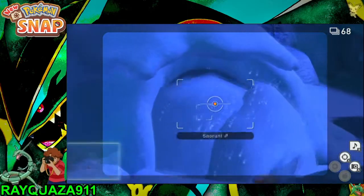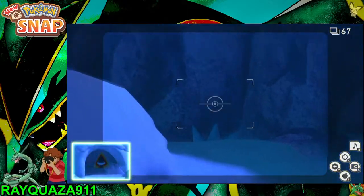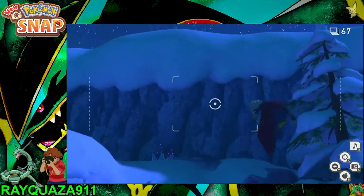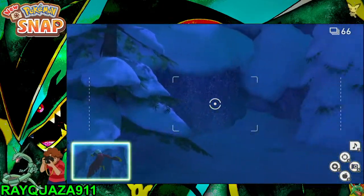Here you can get a pretty good Snow Run picture. Now remember to hit this orb on this Sandslash — this will stop the Braviary from flying and you can get a nice picture there.